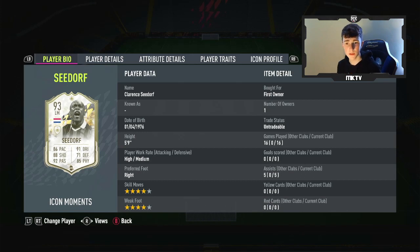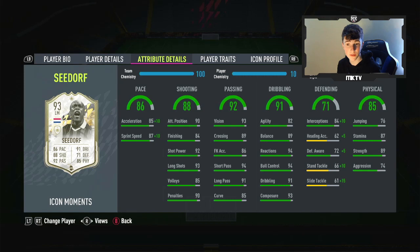He's 5'9", he's high medium work rates, so slightly higher attack work rates, which is okay. 4-star, 4-star, which is very, very nice, right footed. The pace is very, very good on the card, the shot power, the general shooting is really, really good. Passing is phenomenal, it really, really is. Dribbling and stuff is very, very good, the agility a little bit low, but apart from that, phenomenal.